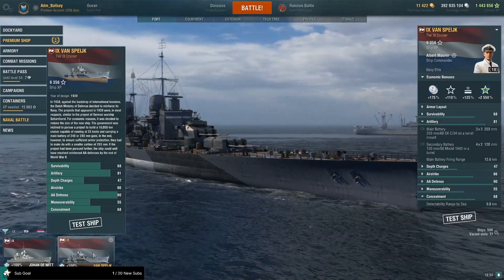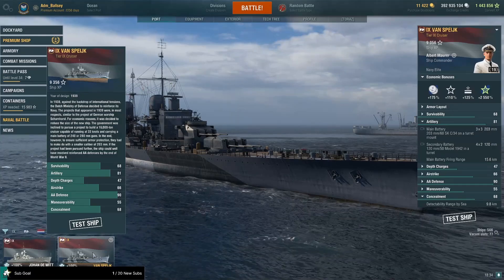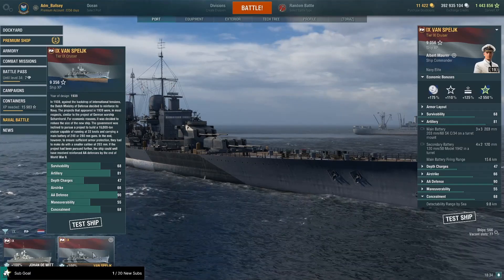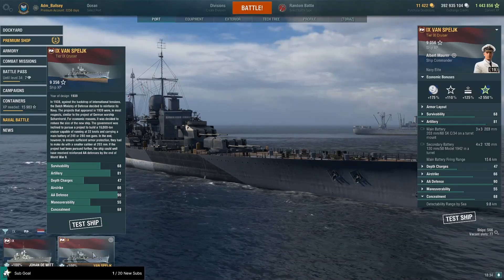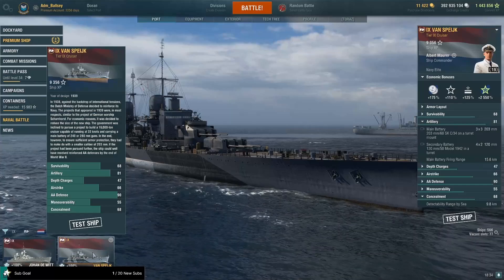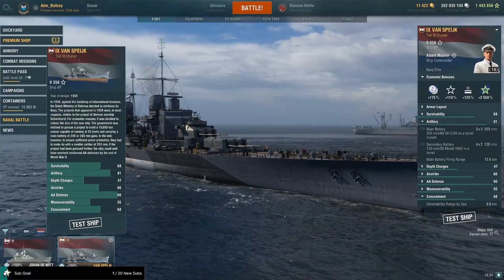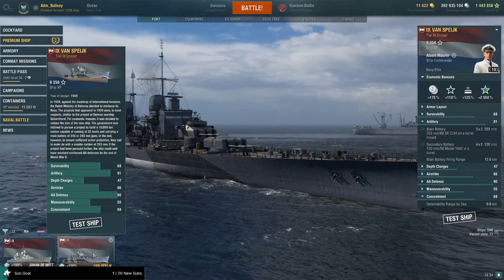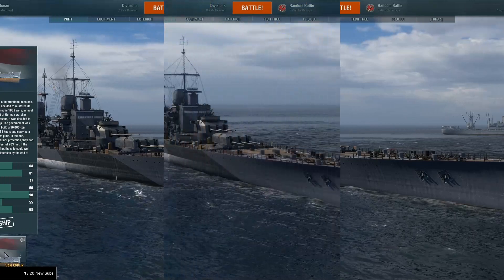In the end, however, to ensure sufficient armor protection they had to make do with a smaller caliber of 203 millimeters. If the project had been pursued further, the ship could well have received reinforced AA defenses by the end of World War II. So, paper ship obviously — one spike at tier nine.